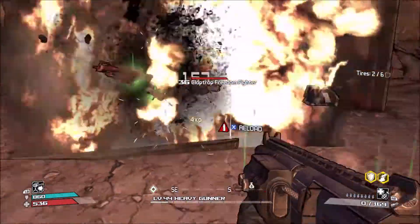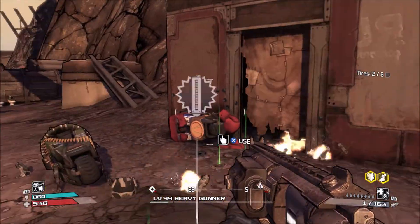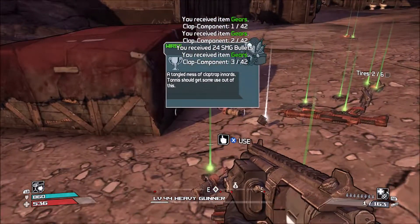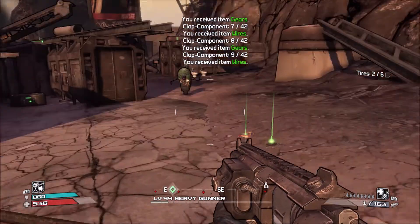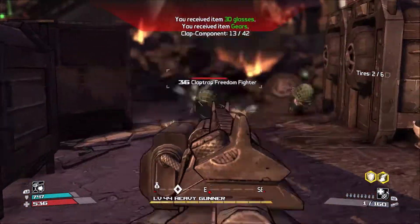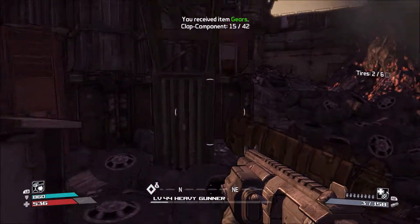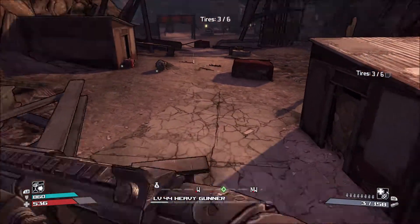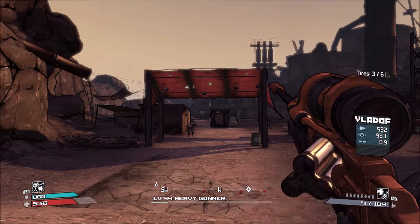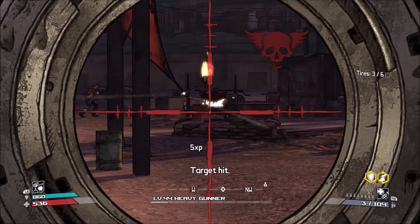There are Kamikaze claptraps here, and in the second area they're actually called "something of the Divine Wind." If you don't know, Divine Wind is the official term and reasoning for Kamikaze attacks during World War 2. There are also 3D glasses and other random collection items — those are what I was talking about with the achievement requirements that need you to collect a whole bunch of random crap. It's incredibly annoying and takes forever — highly unrealistic to finish in any reasonable amount of time.